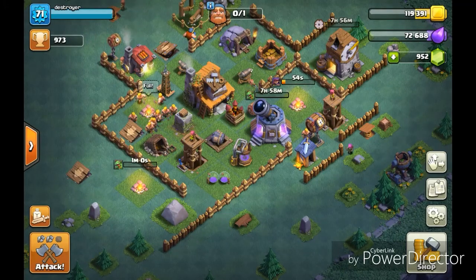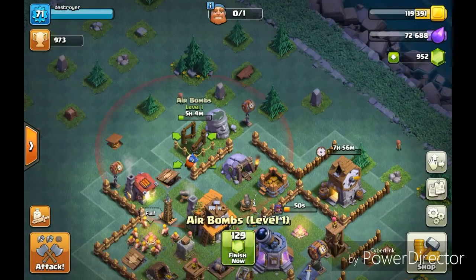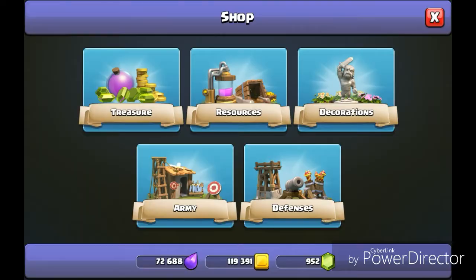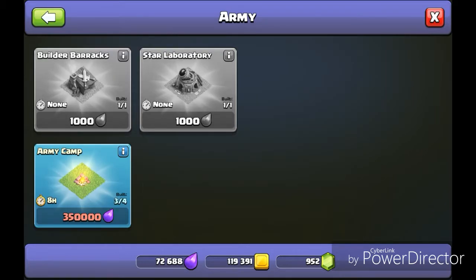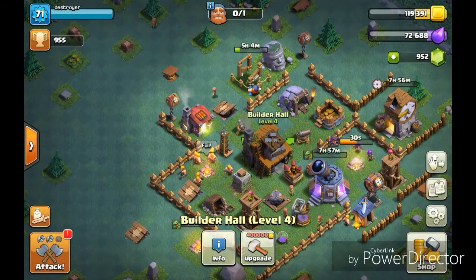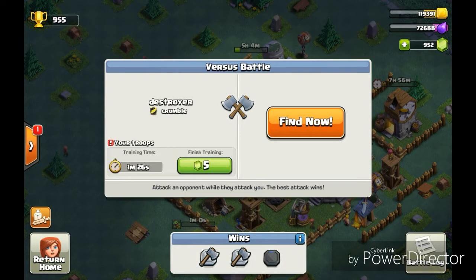Let me just quickly collect this. I'm going to get air mines soon. I just need one army camp — seriously, just one. So let's see, did I win? 46 percent, one star. That's just bad, really bad. So let's jump that and get into another war battle.